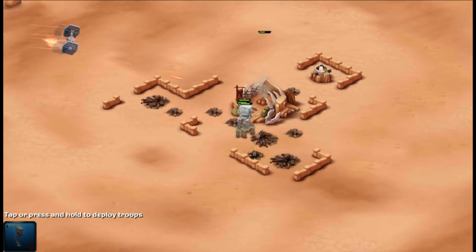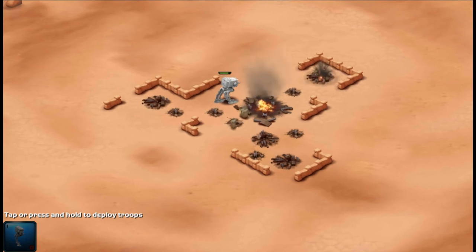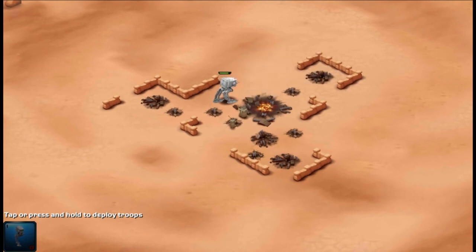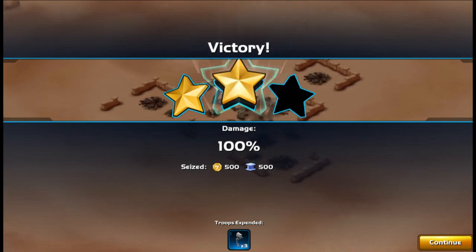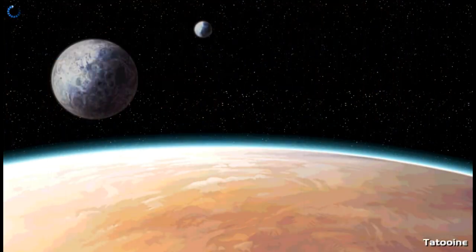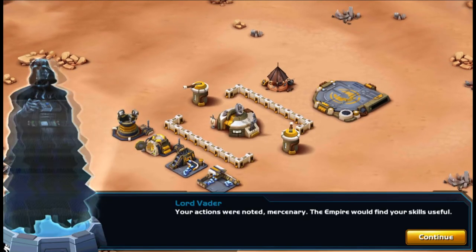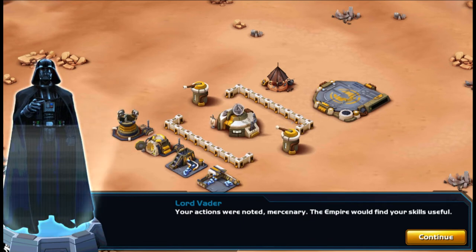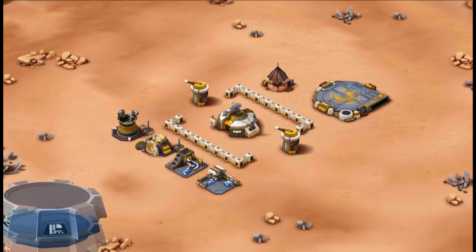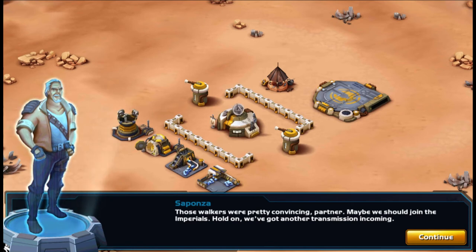Going for three stars — you get three stars by destroying all the buildings in your enemy's base. And done — Darth Vader will be proud. We managed to score three stars in our first attack. Your actions were noted, mercenary — the Empire would find your skills useful. We just got a compliment from Darth Vader!